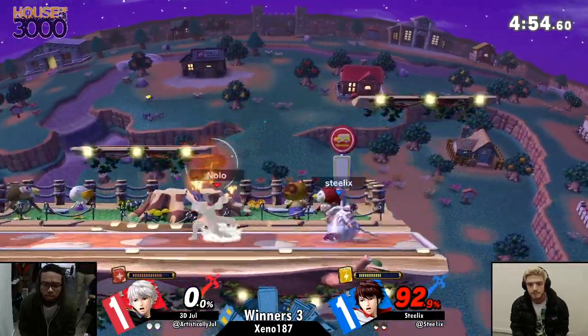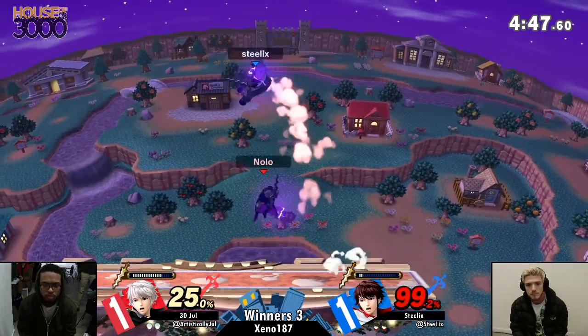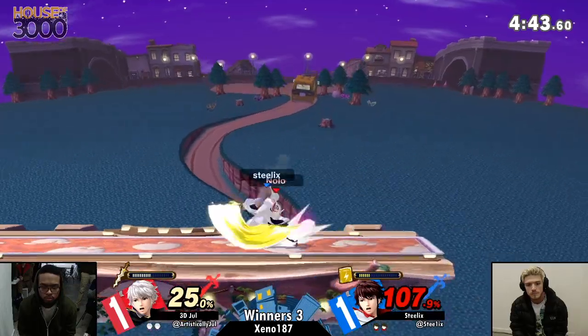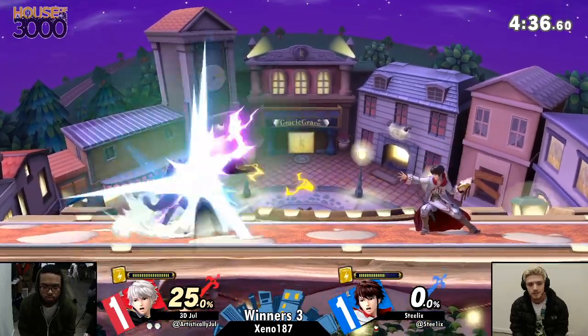You see Steelix crouching down a little bit — I'm not sure if that was an intentional teabag or not. Regardless, he's having fun with it. Jule maybe trying to bait an airdodge with a down throw, trying to go in and up it. But regardless, able to take out the stock so well with the F-smash.